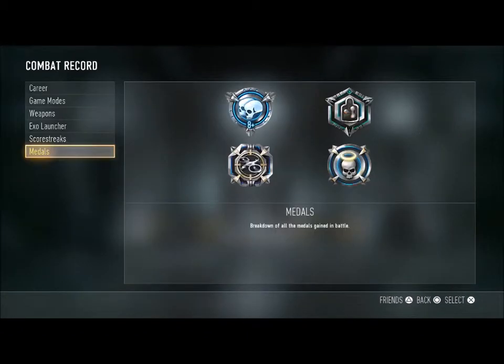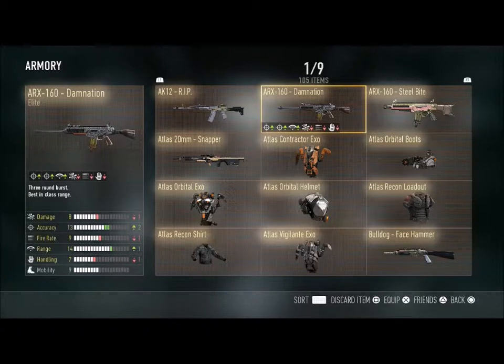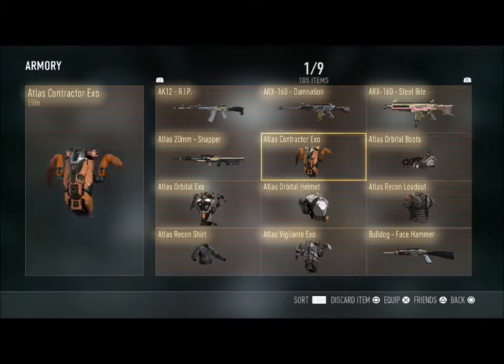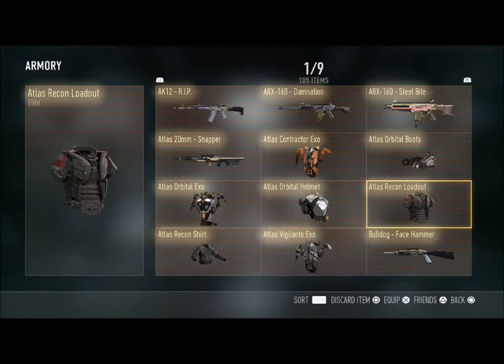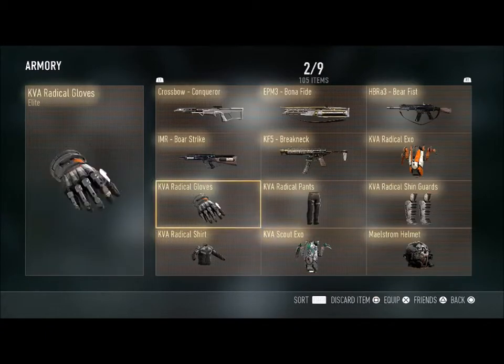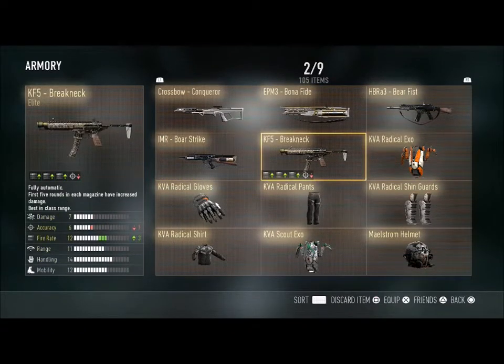Anyway, let's get back to the video and go to my armory to check out all the stuff I've unlocked so far in this prestige tutorial. I've got the AK Rib, the ARX Domination, the ARX Steel Bite, the Atlas 20 Millimeter Snapper, and the Bulldog Face Hammer. I don't use that shotgun or that sniper, but I've got full body armor now — that's pretty sweet. It's not all matching, but most of it is — I've got a lot of Atlas stuff mixed with KVA.